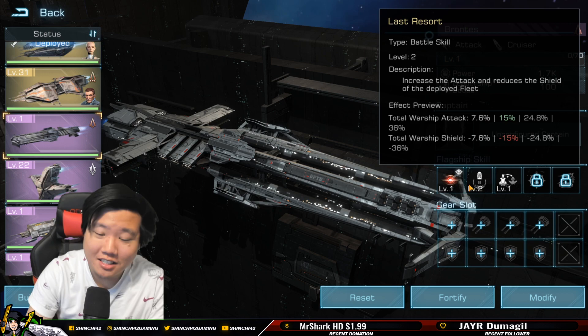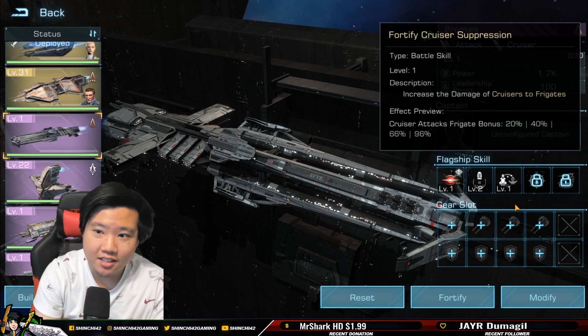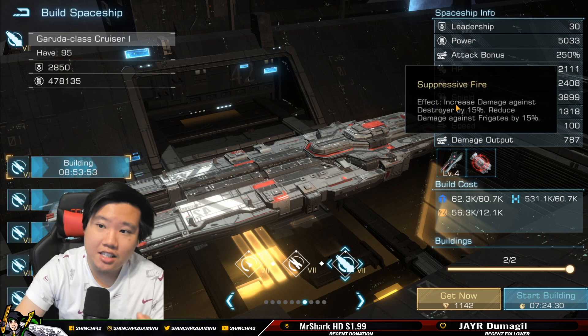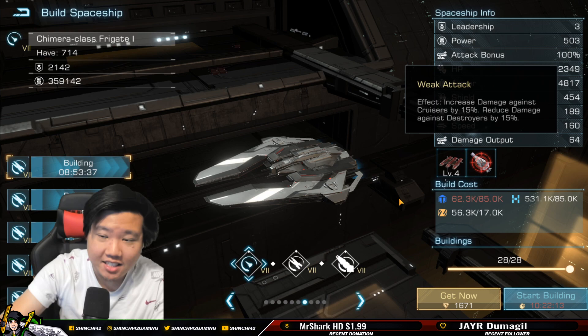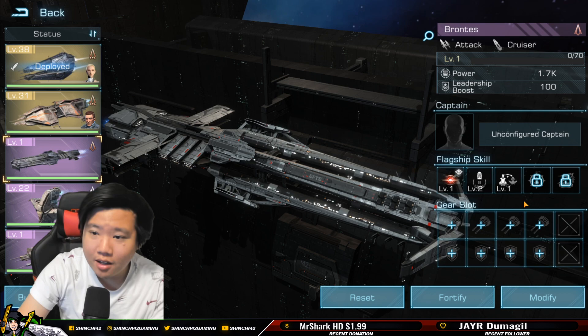Skill three: cruiser attack frigate bonus 96% — really amazing, an absolute counter to the Artemis. Cruisers are supposed to be weak against frigates. In the cruiser setup you can see increased damage against destroyers and reduced damage against frigates, and frigates have increased damage against cruisers. So frigates counter cruisers — but the Brontes is a stubborn flagship.